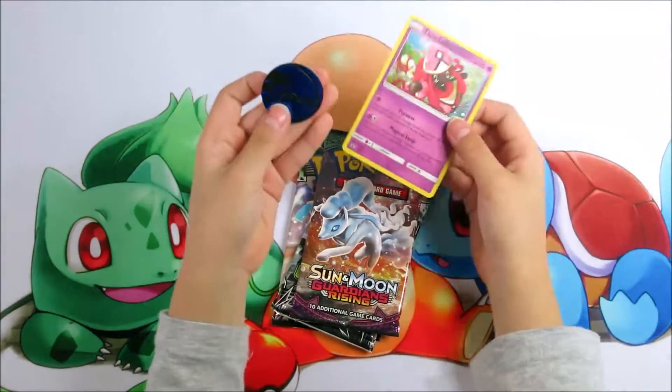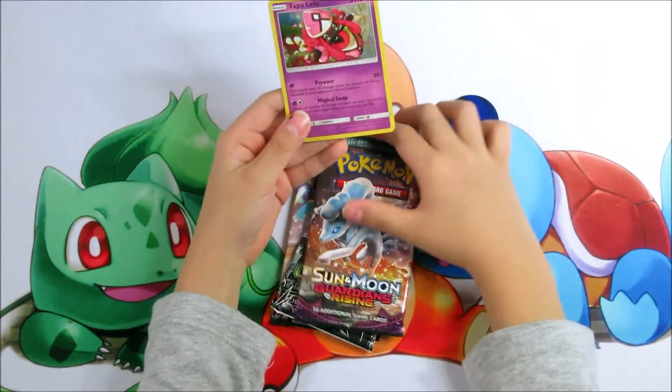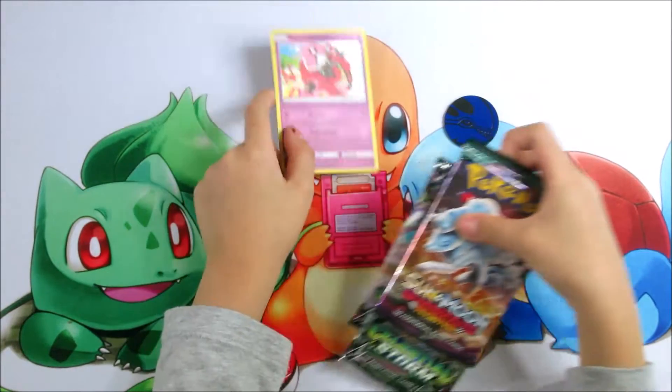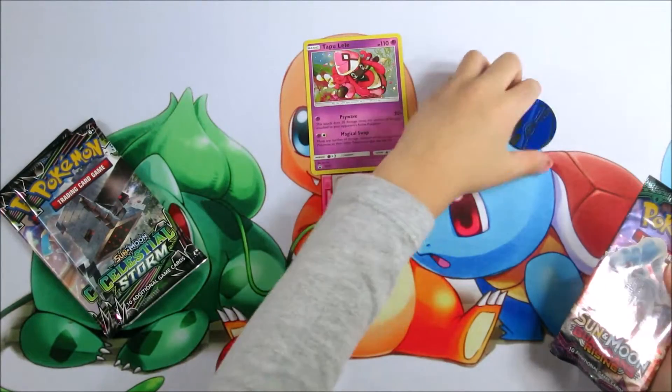The coin looks like a kind of Pokemon. And also here is the top of Lele. Now let's start opening our first booster pack.